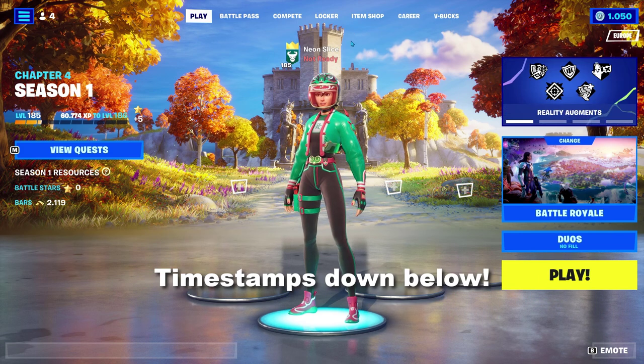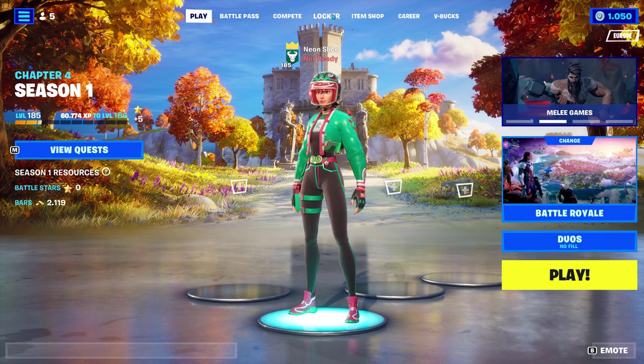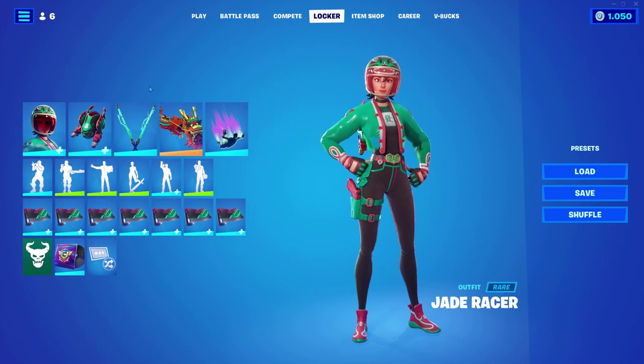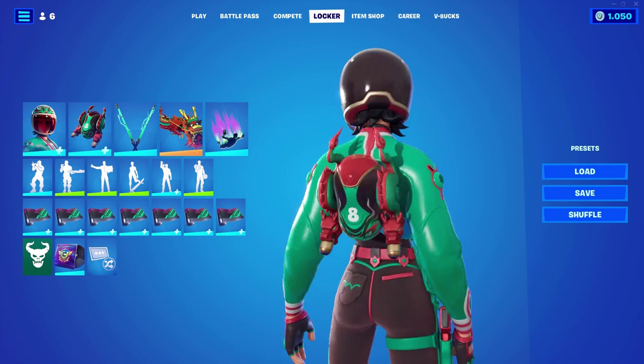I'm going to be showing you my locker presets for Jade Racer, who is my main skin. We've got Jade Racer in the green style — the best style — with the back bling, which is also reactive, and I will show you in-game how it reacts.